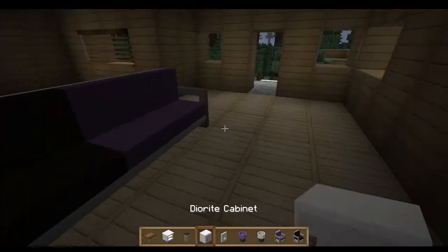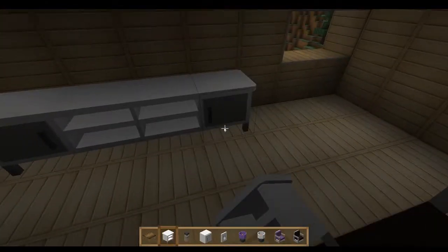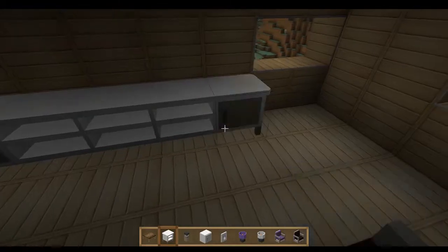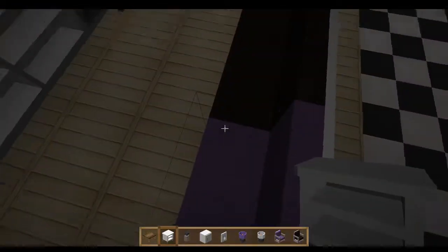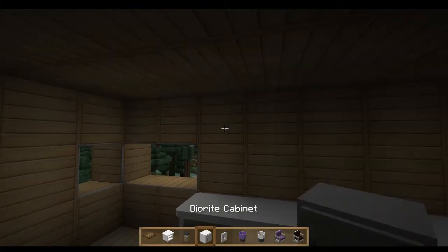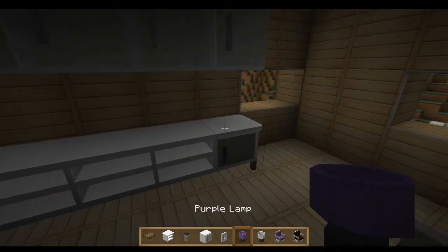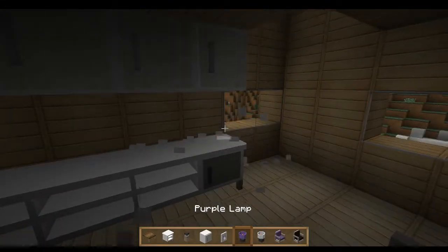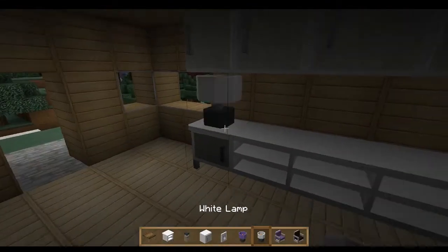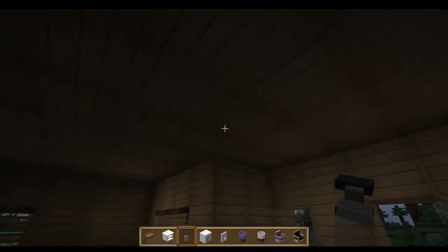There we go, that looks better. The next thing we're going to do is the modern TV stand, which is five blocks wide. On top of that we're gonna do the diorite cabinets, the purple and white lamp, and some ceiling lights.